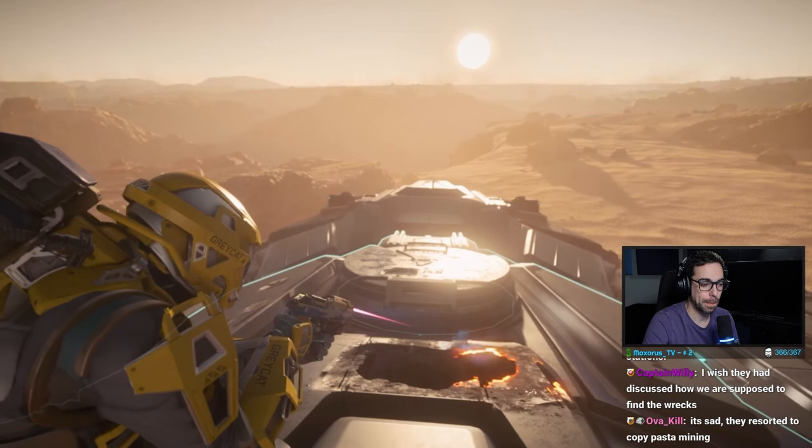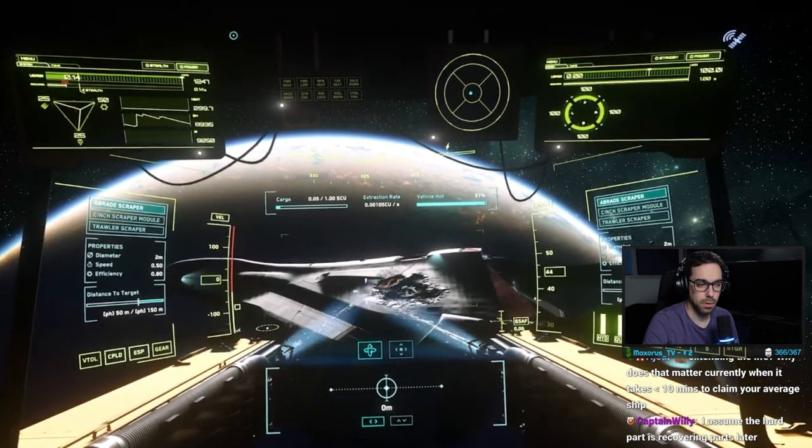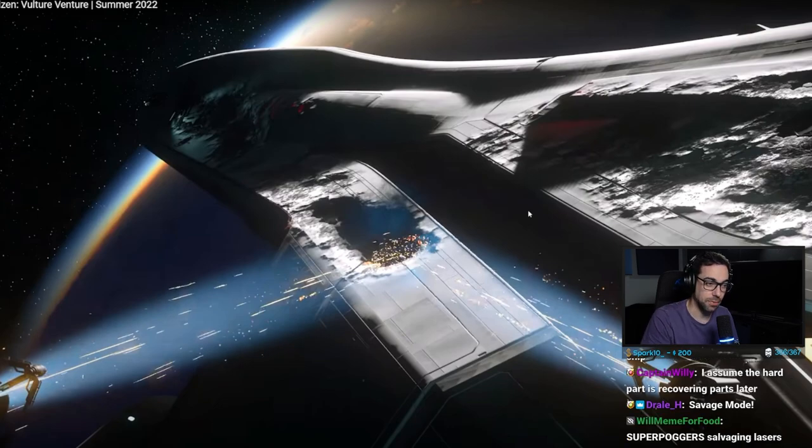Hull scraping is split into two parts: the FPS side and the vehicle side. For vehicle hull scraping — covering the Vulture and Reclaimer — you take your salvage lasers and strip as much material as you can. The Vulture is the lone-wolf ship; you explore and find wrecks by yourself. I think people putting all their weight on this as the entirety of salvage is going to be the biggest problem — this is only a part of salvage.